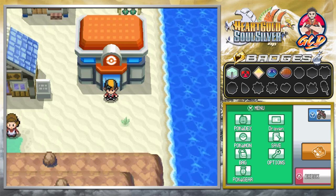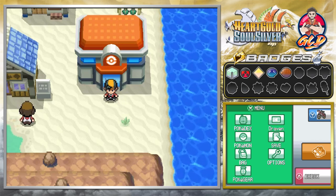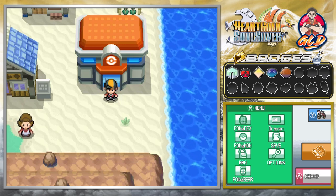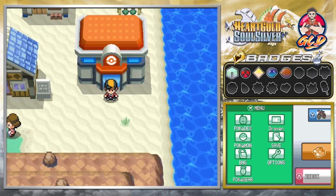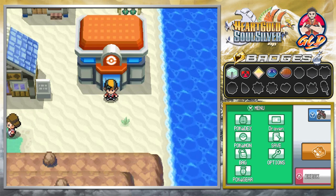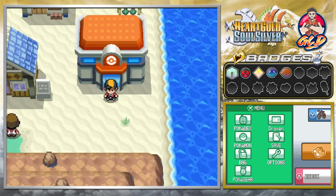What's up guys, it's me your host Draven, and welcome to another episode of our Pokemon HeartGold SoulSilver walkthrough. In our last episode we actually got to Cianwood City and we managed to take on the gym leader and get our fifth badge.